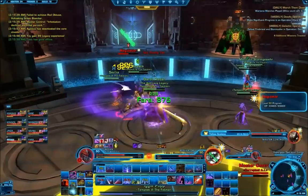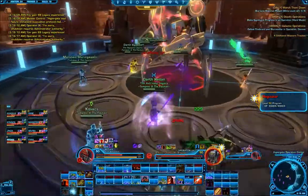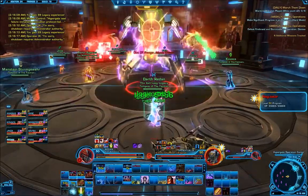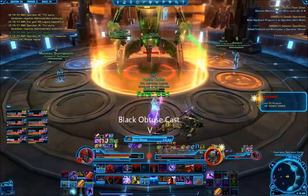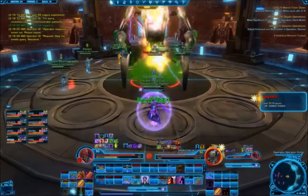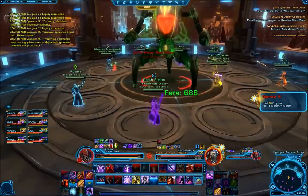Killing all eight cores causes phase 2 to begin. The boss spawns in the middle of the room and only has three major mechanics to be aware of. First, he cleaves — just stay away from his frontal cone. Second, he casts Black Obtuse: eight circles around the boss glow in a random color and random order while he pulses raid damage. The idea is to quickly get to a circle that matches your color to turn it off. You need all circles turned off before his cast ends or suffer massive AoE raid damage.